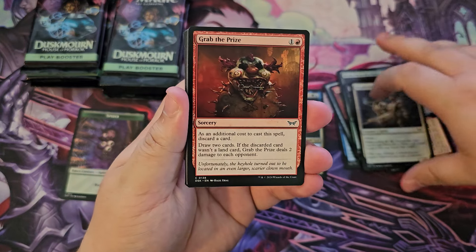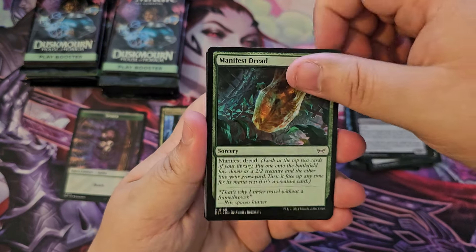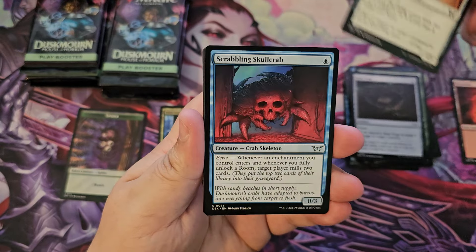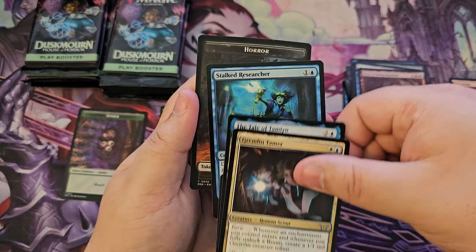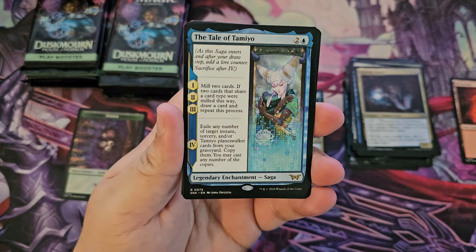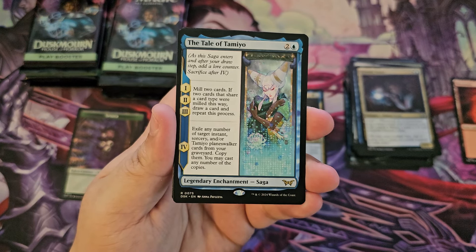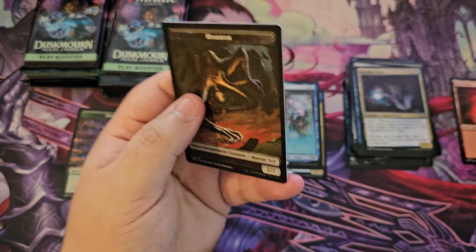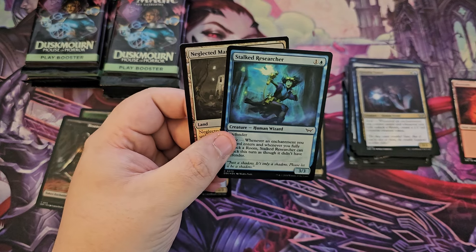I'm assuming you can't pull the specific frames in this version — probably on the collectors — but I still got some pretty cool mythics here. Chrome and Tamer Lord, Tale of Tamio — I think it's like the only saga in the set, and I believe it's also a legendary saga. Doctor Researcher. I think it's two foils — it's two foils.